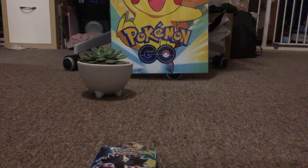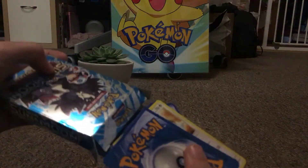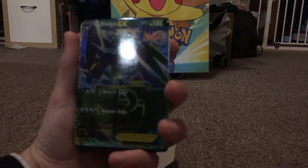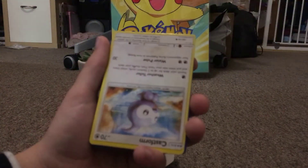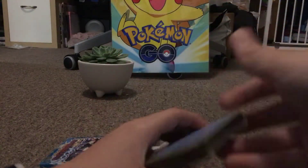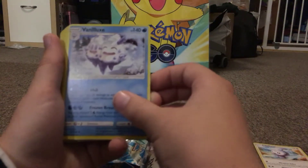Okay, here we go. That is a really thin deck, there's not much in there. We're starting off with a backwards card, and it's a Dialga EX — except it's green. We've got a Castform as well, backwards.